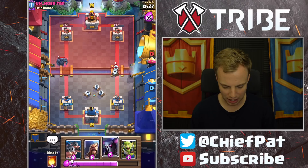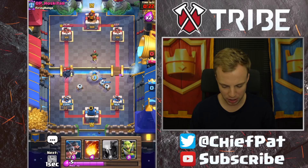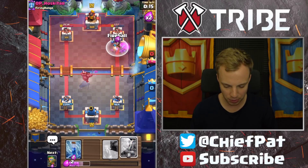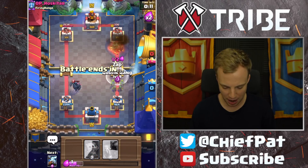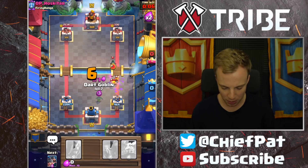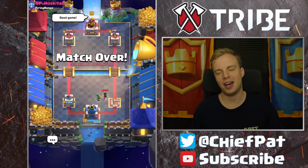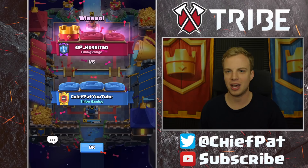This match has gone from perfect to not so fun in just a matter of moments. I'm gonna get my Zappies going — gotta find a way to get this done. Please let this Wizard target onto this Dark Goblin — it does. Royal Hogs going down the lane; this has to be some big damage. Fireball's going in. He's gonna play his Electro Wizard. I have to use my Goblin Gang plus Zap to clean that up. I gotta use my Dark Goblin too. Oh, that's gonna be GG well played. We completely blew that by wasting our elixir.